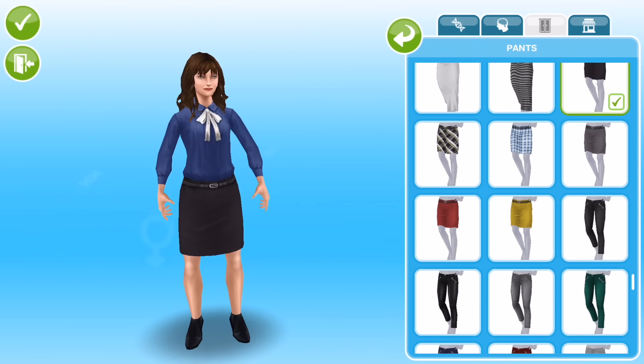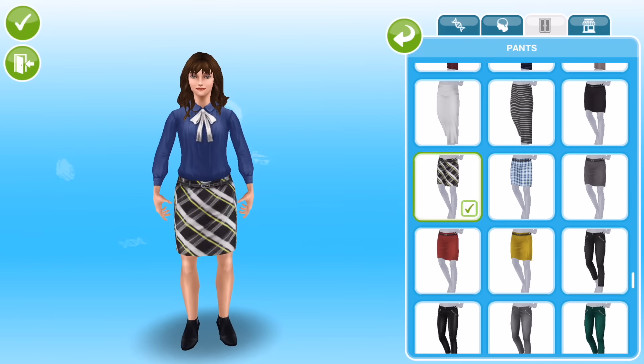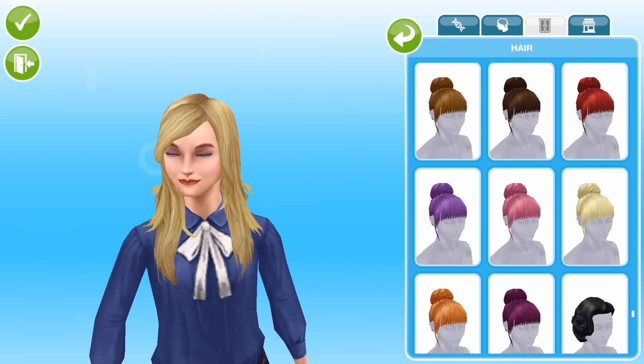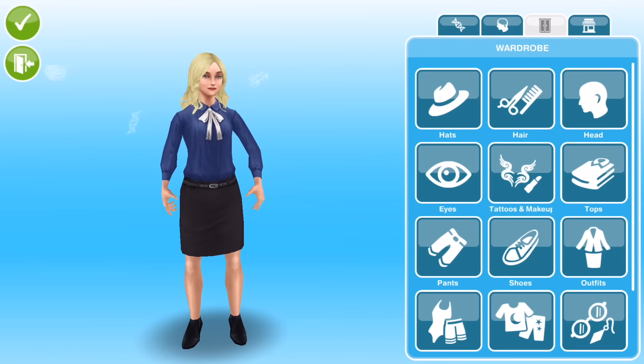The thing is, what I would like to have in Sims Freeplay is the ability to add like two tops — you know, like a t-shirt and then a jacket on top or something. I mean that's not possible, I don't think it probably ever will be possible, but it would be nice if we could have it.